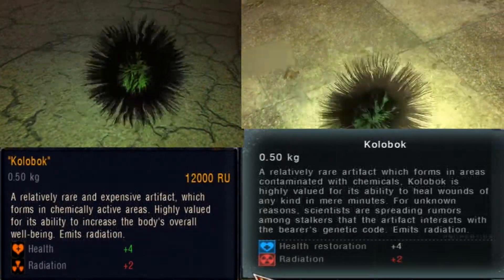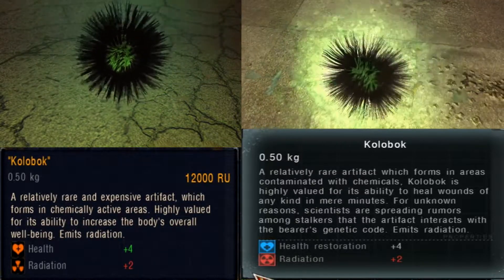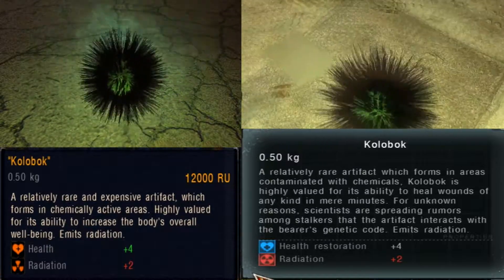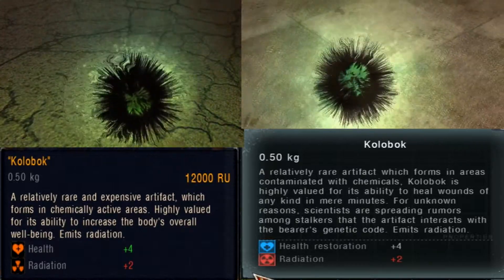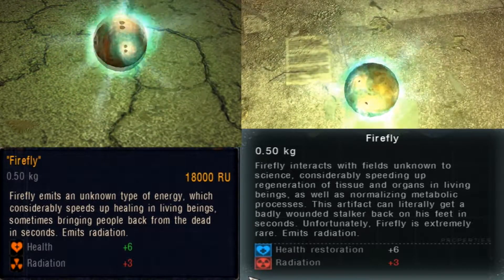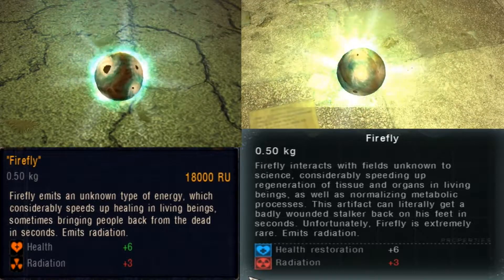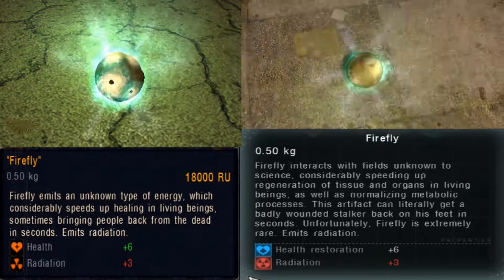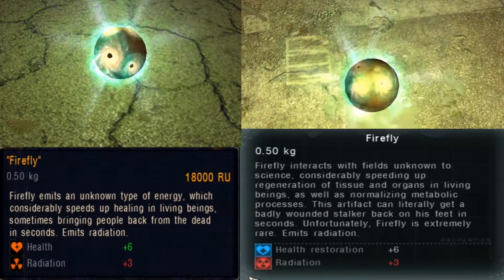The color bark has the amazing property to heal wounds in a matter of minutes. It really looks like the urchin from Shadow of Chernobyl, so we can wonder if it also needs to poke its user to function. Its description also says that scientists have spread the rumor that the color bark interacts with its user's genetic code, which could completely be true. The firefly apparently works with an unknown type of field, whose energy increases the healing processes of living creatures even better than the color bark, regenerating organic tissues and organs very fast — to the point where this artifact can heal badly injured people literally in seconds. It is even said that the firefly can bring people back from the dead, although this is probably just a rumor.